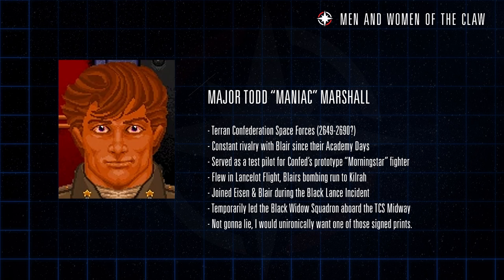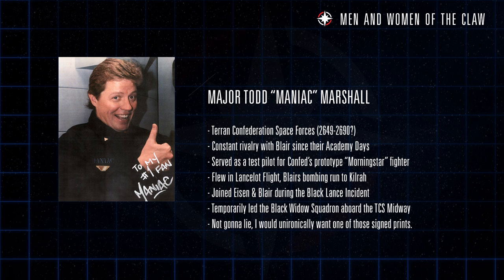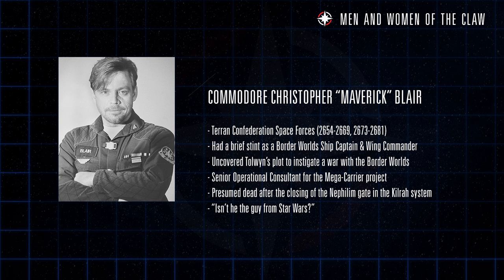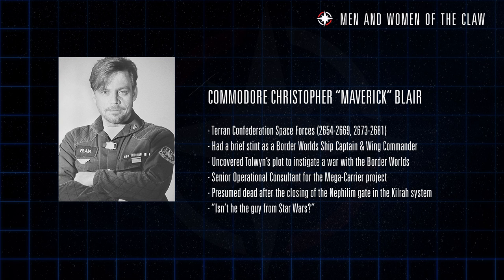Todd Maniac Marshall was an ace pilot who would fight some of the most important battles of the Terran Kilrathi War, the Black Lance Incident, and the Nephilim War. He would also go on to author his best-selling autobiography, Me! The Life and Battles of Todd Maniac Marshall. And last but far from least, Christopher Maverick Blair — the Destroyer of Kilrath, the Heart of the Tiger, and the man who brought down the Black Lance Conspiracy — whose accomplishments would require an entirely separate video to do them justice.